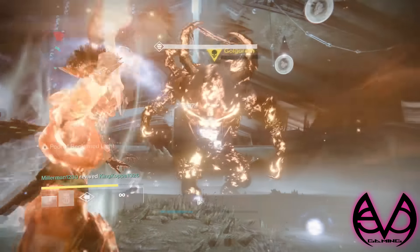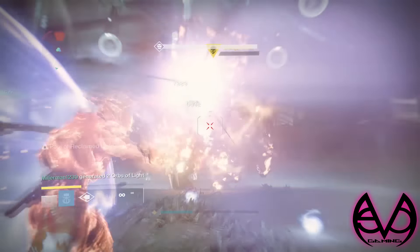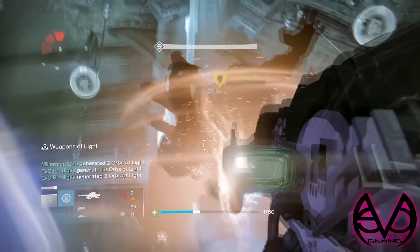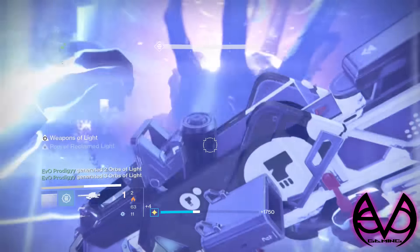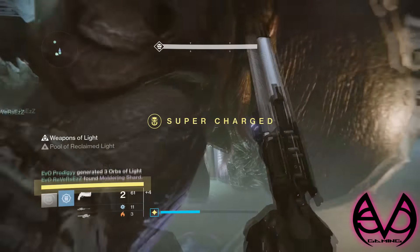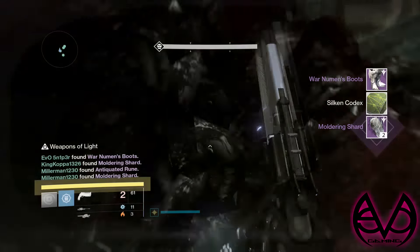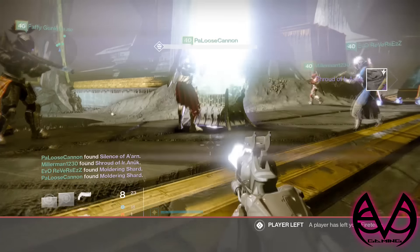And then we're here at this part — I don't know the name of this big ogre thing, but yeah, it's an ogre. This part is fairly easy, and here I actually get extremely good drops. I got molding shards, and then I got the boots, and I was like, yes! I got the boots!